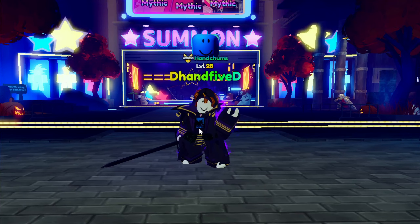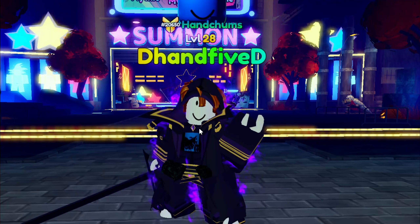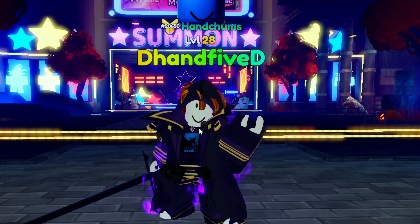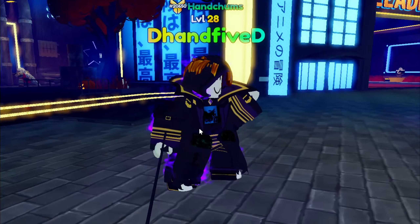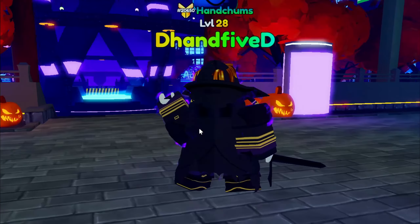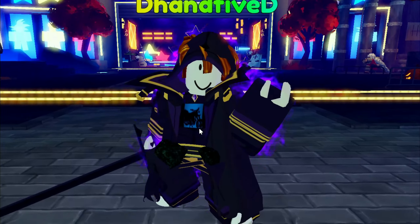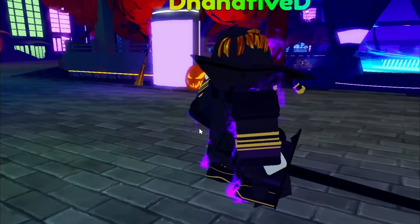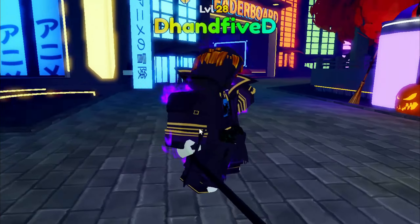Now let's take a look at Zed's outfit. So here it is. Zed, with no shiny, already has an aura around it — a purple aura — and he's holding a long sword, which is pretty cool. I feel like this is one of the best normal outfits for the Halloween units. So I'll give this one a 9 out of 10.